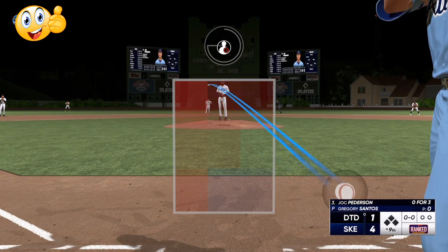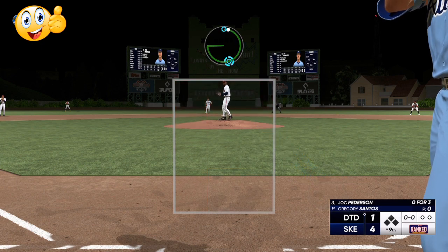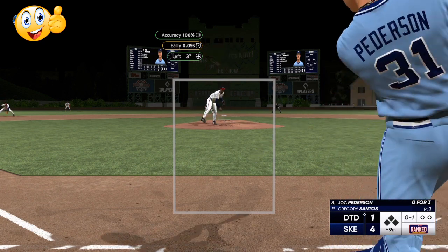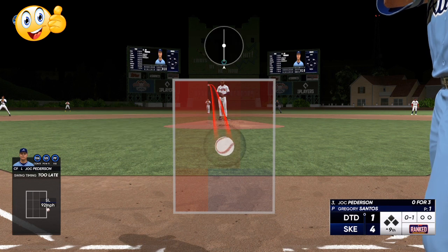Now you're going to look at the pitching sequence that I do. I'm going to always take the target and put it as far away from the strike zone as possible. We're going to slow the video down — I'm going to throw this slider and I want it to land close to the strike zone, looking like a strike but right outside of it.